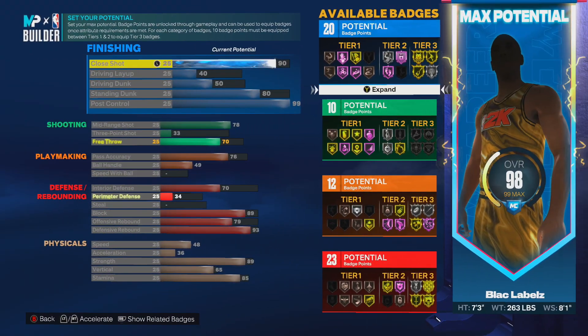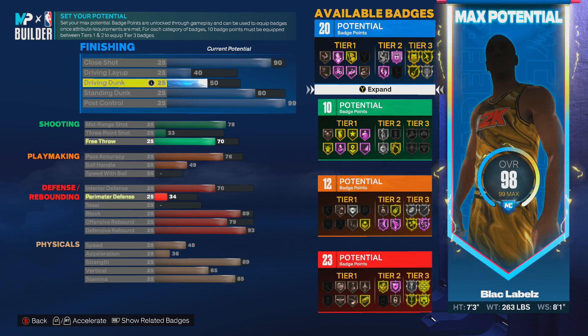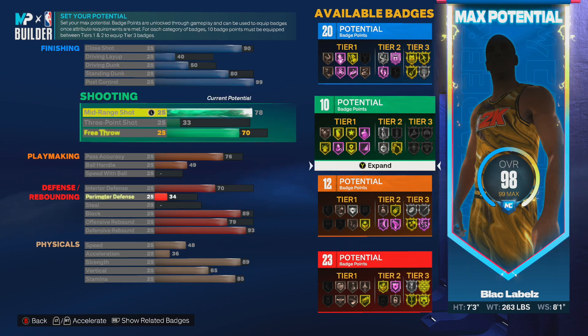We got the close shot at a 90 — that's mash heaven, you're gonna be mashing all day. You got a little bit of a drive layup and drive dunk, but at 7'3" you ain't gonna be yaming on people like that. You also got the stand dunk at 80 — that's the threshold, so you can get some good standing dunk animations. Post control is at 99 and you got 89 strength. With that you're posting up, drop stepping, hook shotting — doing everything. We built a post fade too, so this man will kill you in the mid-range and underneath the basket.